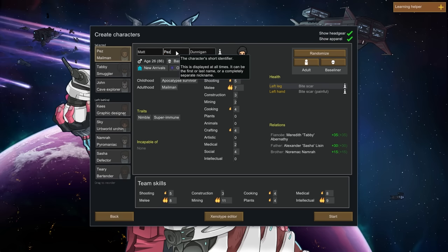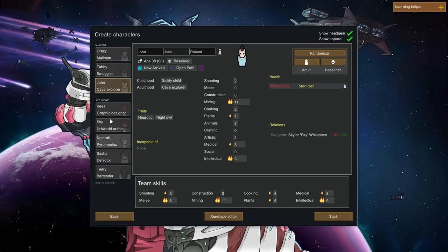We've got Pez — I'm renaming you to Crazy Amos, because Crazy was the last sub. And then we've got Tabby and John. Everyone else will be people from chat as we go, if we survive that long.